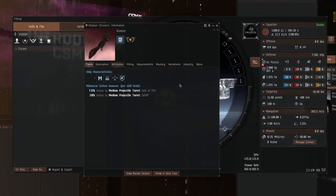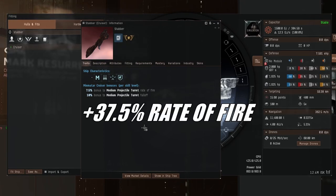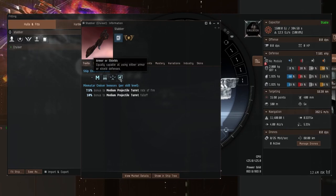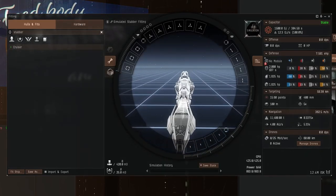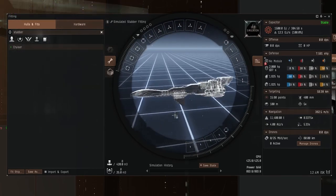Let's start by examining the traits of this ship. There's no role bonus, and per level of Minmatar Cruiser we get 7.5% bonus to medium projectile turret rate of fire. At maximum, level five, you get 32.5% better rate of fire, and a 10% bonus to medium projectile turret falloff — so that's more range. The symbol suggests it can be armor or shield tanked. Stabbers aren't really cruisers — they're really a very large destroyer pretending to be a cruiser, but it will work just fine in missions.